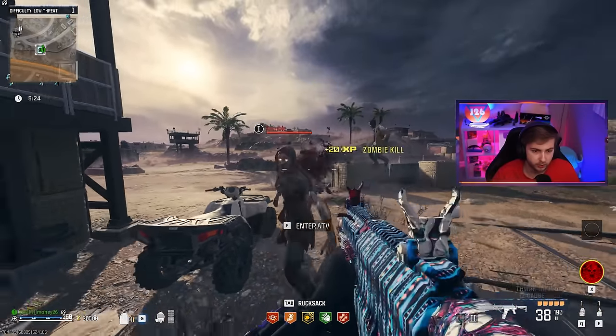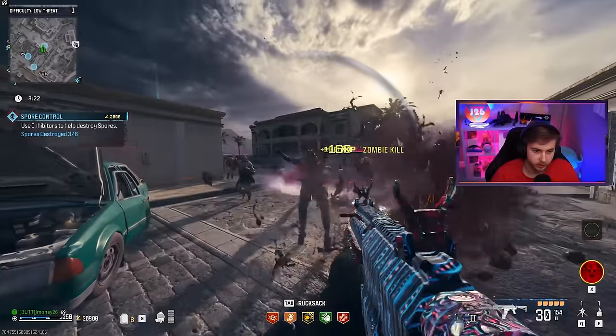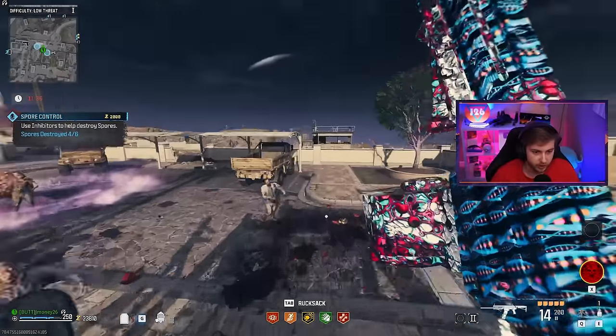Does this do well against tier one zombies at least? It one shots them - we're on the right track here. This is so much better. All I needed was weaker zombies. There it is, finally. What a nightmare. Why does the slug work so well on one shotgun but not the other?